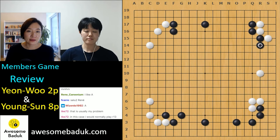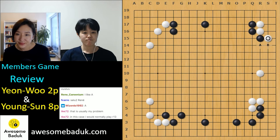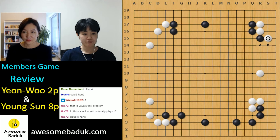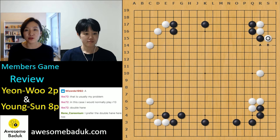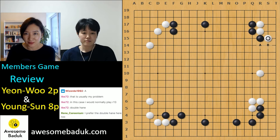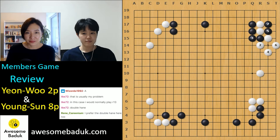There are two possibilities — which one do you prefer in this situation? Double hane or extend? It still depends on your style. If you want to take the corner, double hane is better. If you want to make influence, extend is better. But in this case, double hane is also a good idea. In the game black played there, but if I were black I would play double hane. That's a tuseki like that — take the corner.